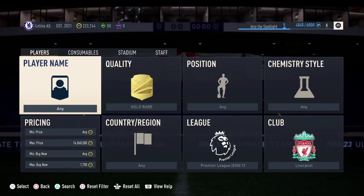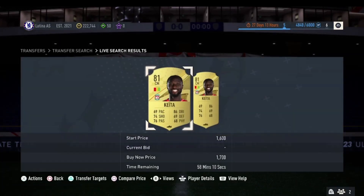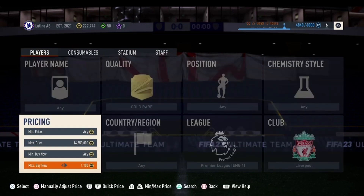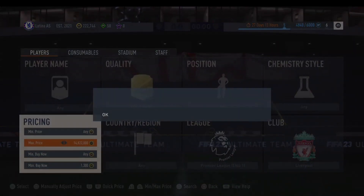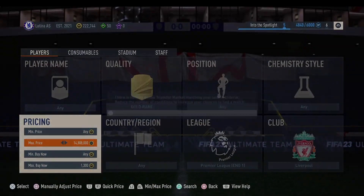Here is the first method — it is going to be Gold Rare Liverpool. These cards are going for roughly 1,700 coins, so with tax you are going to want to go down to around 400 to 1,300 coins depending on the price range. Keep sniping and hopefully one of these players will pop up so you can sell them on for a nice profit.